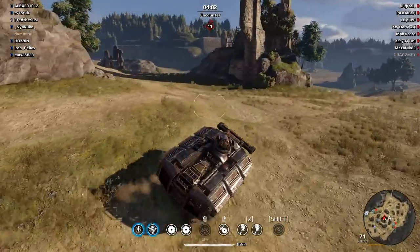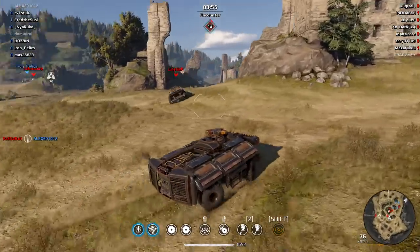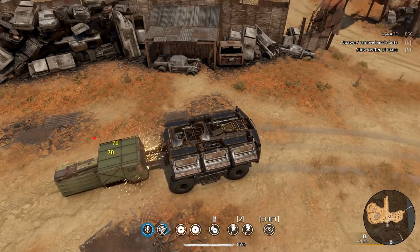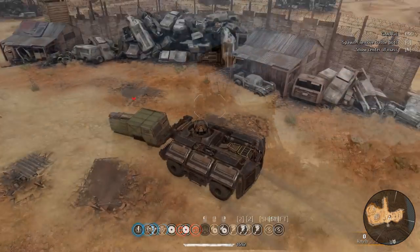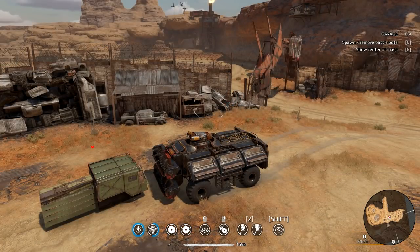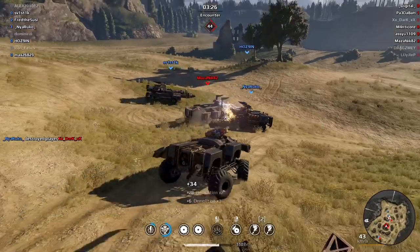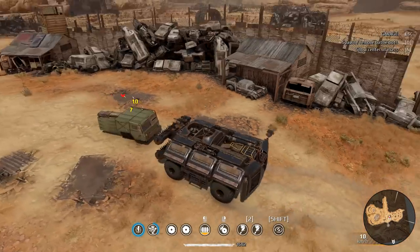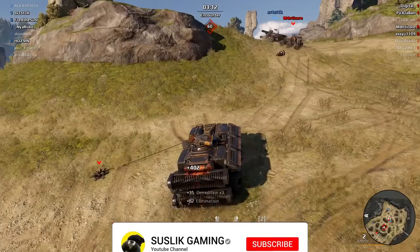This will reduce the effectiveness of low power score Harvester users and slightly increase it for high power score users. But here's the sad thing: if you lose your additional weapon, the Harvester becomes really weak. I tested it — two Harvesters now deal only 80 damage. But when I activate the Spark Tree, there it is: 120% more damage — dealing three times more damage with the additional weapon active.